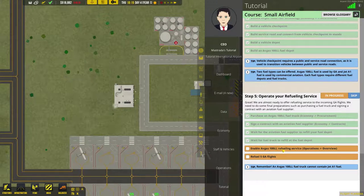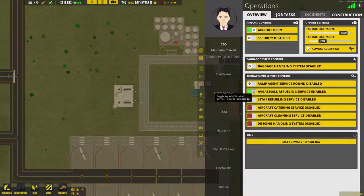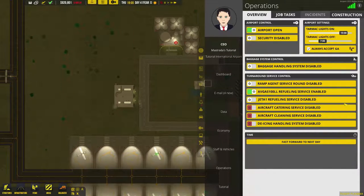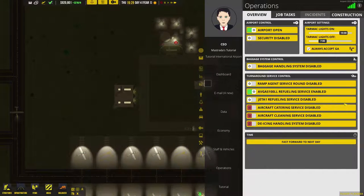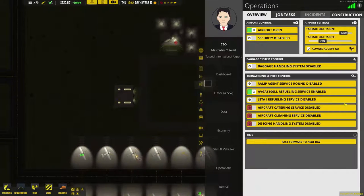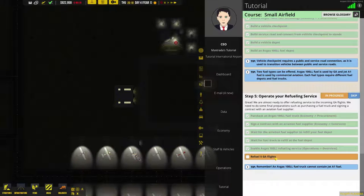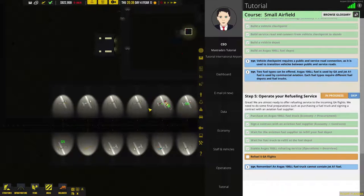Now we need to enable that service. So we go to Operations, we go to Overview, and we're going to enable the Avgas 100LL fuel service. Avgas is for light propeller aircraft; Jet A1 is fuel for the commercial jetliners, but we don't need to worry about that. We need to refuel five flights — that'll happen relatively fast because we have all these planes here. And see? We make money refueling the aircraft.